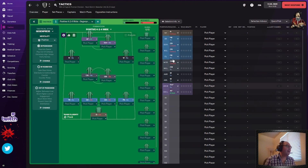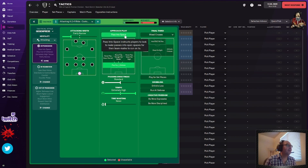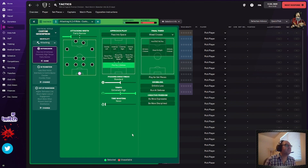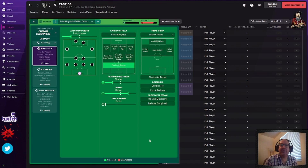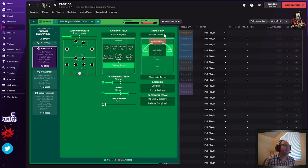This is a little cheap for you guys — I might break this section into its own little video because this is how good it is. We're going to play attacking football: attacking 4-2-4 wide. In possession, we do not want to pass into space. We will keep the play out of defense. We are going to do passing directness to shorter, and drop the tempo down to higher — not extremely high, just because the extremely high really wears down your players, whereas higher wears them down less. You can hit early crosses or work the ball into the box. I leave the mixed crosses — you can always adjust that based on the team you have.